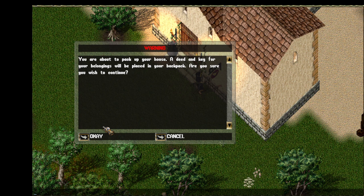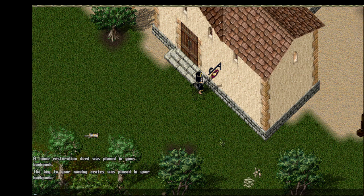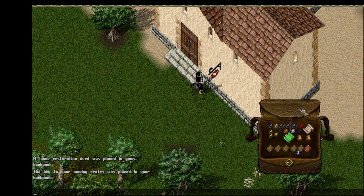You're about to pack up your house. A deed and a key for your belongings will be placed in your backpack. Are you sure you wish to continue? Yes. Okay, house packed up.